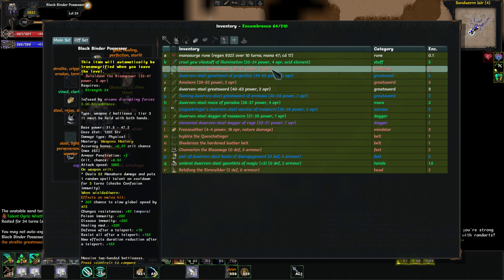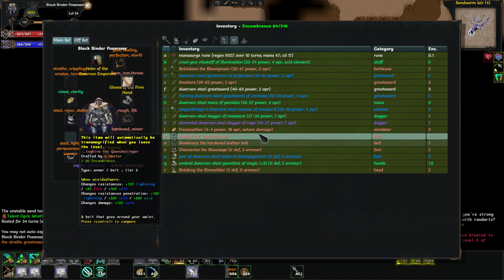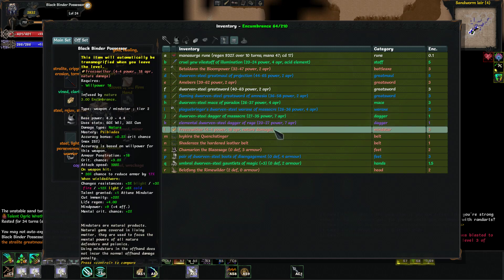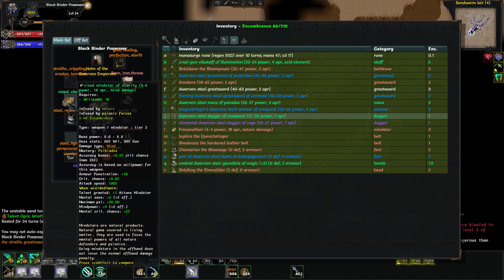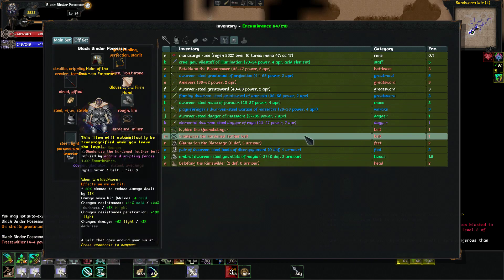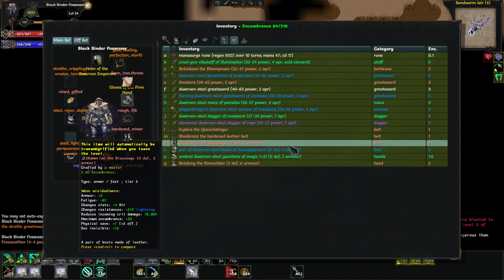Yes, I can deal with the lower damage. What is this? 5 to 5.5 versus 4 to 4. Actually, you know what, we're going to change it, because this one has resistances and life regeneration. And it's got an on-hit proc to lower armor by 17%. Not a ton, but better than what that had.